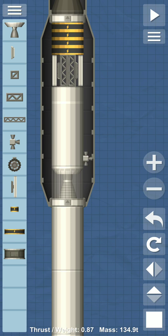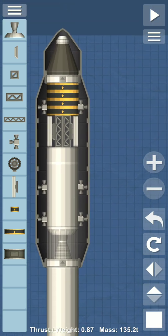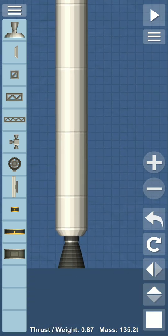Now we use thrusters here, here, here, and at the top here, so we can change the direction of our rocket in space. Here are the thrusters placed, so the interior is also complete now.